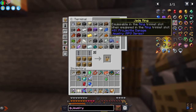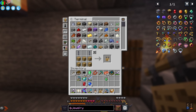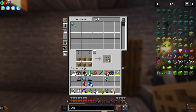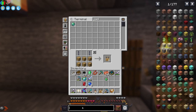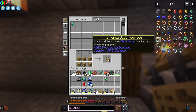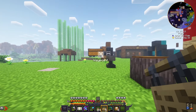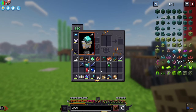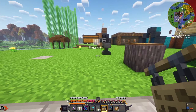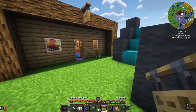Since we're an archer, we want to make a jade ring and jade necklace for projectile damage — but I only have three jade. I don't want to spend these on just regular necklaces; I want to make netherite ones. We need a netherite ingot for the netherite jade necklace. Let's head into the nether and tear it up a bit to find some netherite.